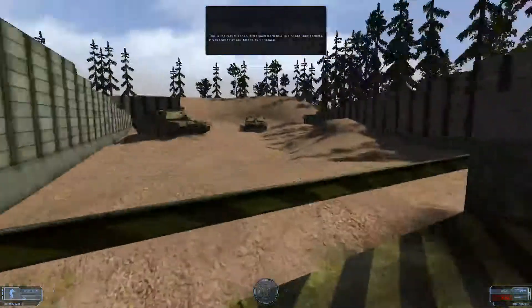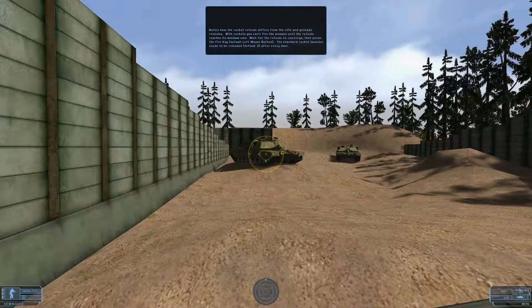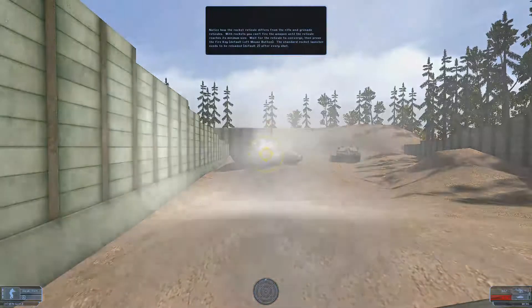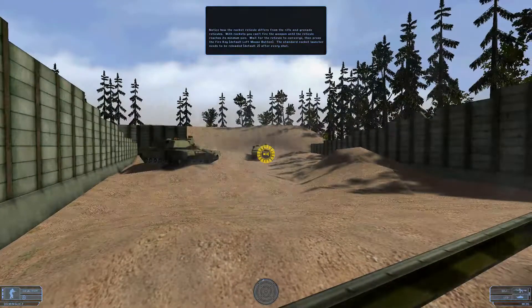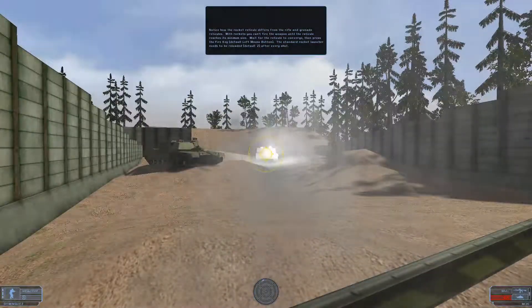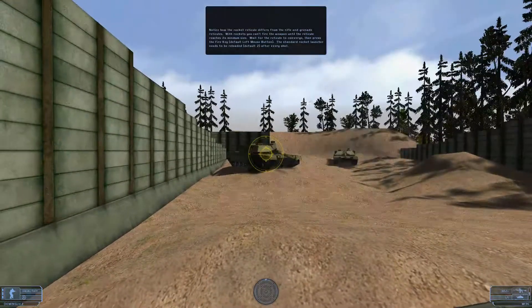This is the rocket range. Notice how the rocket reticule differs from the rifle and grenade reticules. With rockets, you can't fire the weapon until the reticule reaches its minimum size. Wait for the reticule to converge, then press the fire key. The standard rocket launcher needs to be reloaded after every shot.